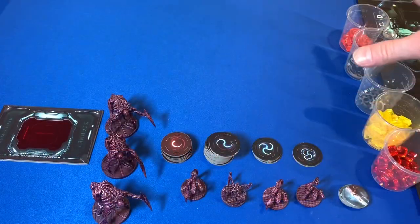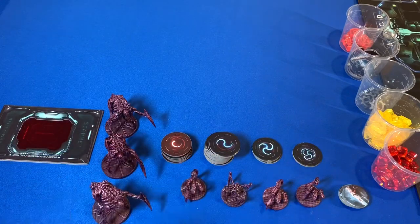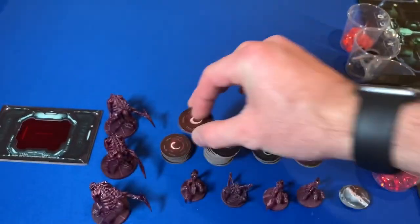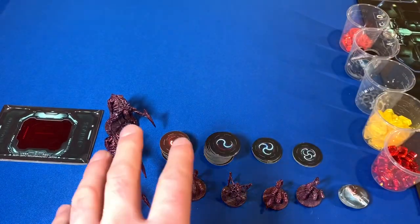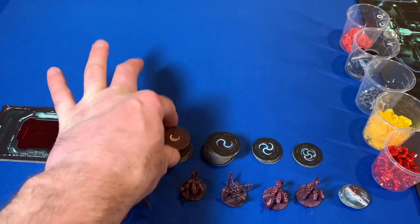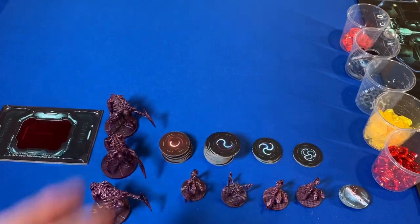I've set up all our tokens. There is a difference here — this one is a red metagor chip, different from the blue ones in the original Nemesis game. When we're told to put a metagor into the bag, it's always going to be a red one. In the original bag setup there were two blue ones, but that's the last time we'll be using blue ones.